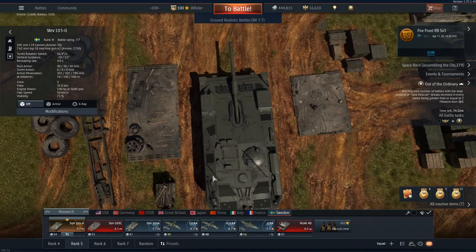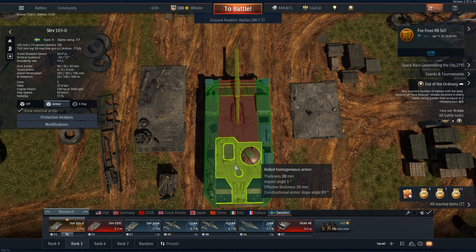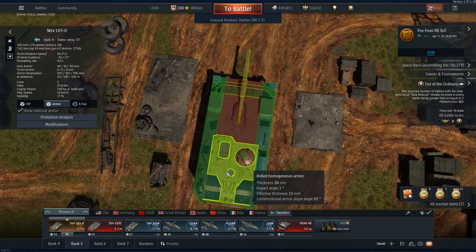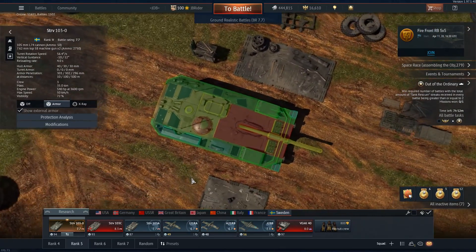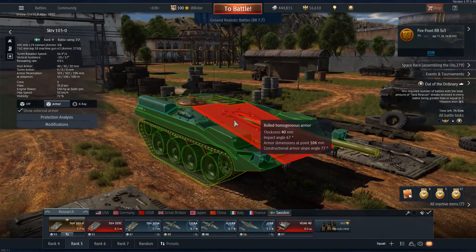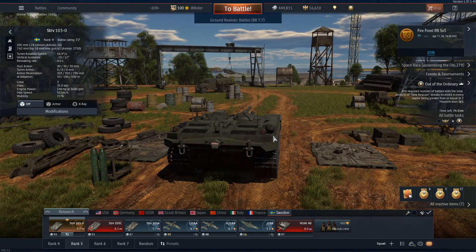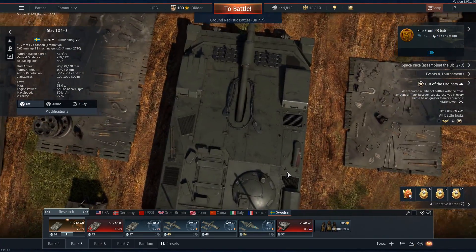The third issue is the top armor is not well protected. Aircraft with 20mm cannons and helicopters will take you out super quickly from above. It hasn't happened too often to me personally, but it is something to watch out for.